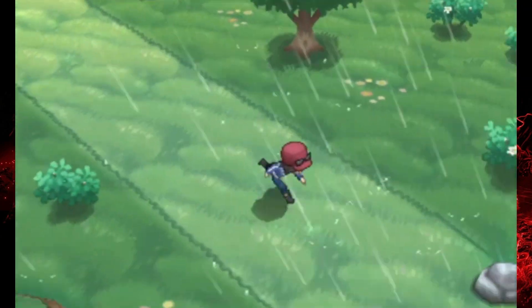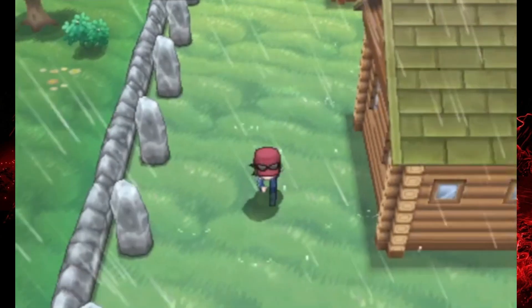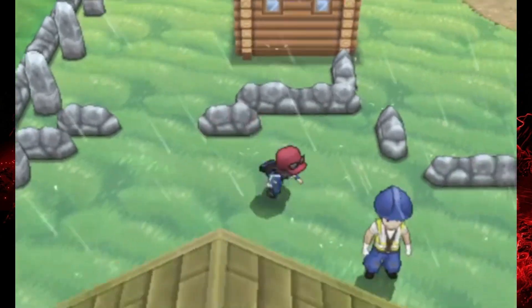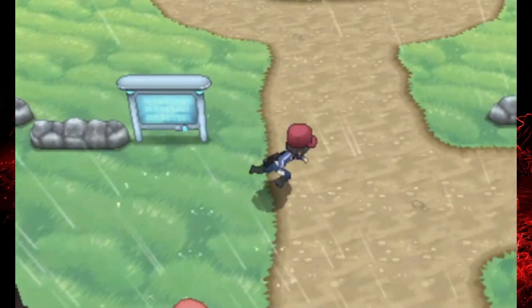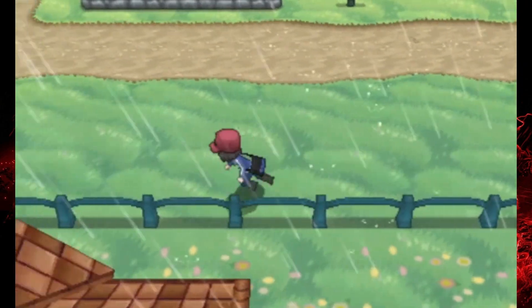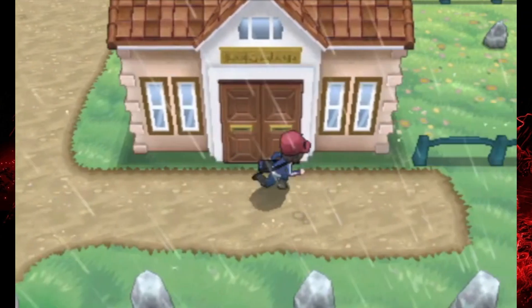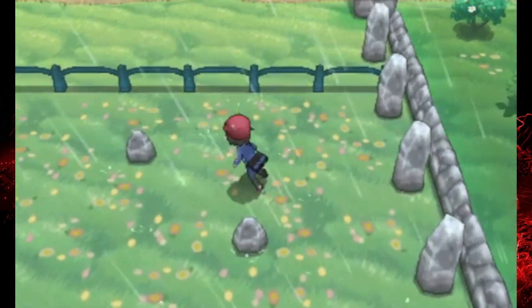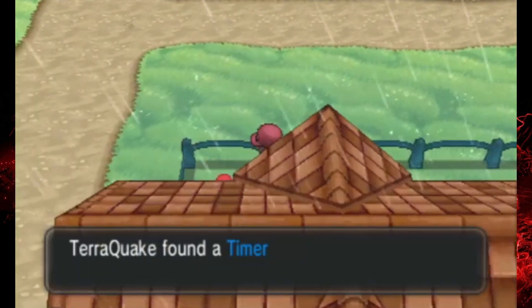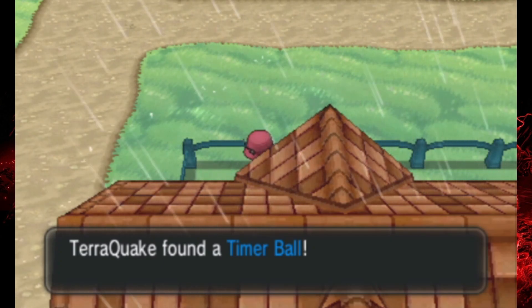Just keep that in mind for later on — you may or may not need to come back here. Anyway, we're going to check out one more house and grab another simple item, nothing too crazy. We'll grab a Timer Ball, and that does it for the items in Geosinch Town.